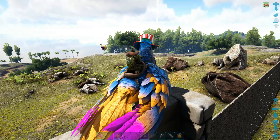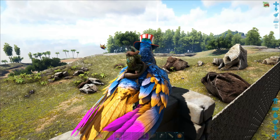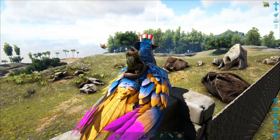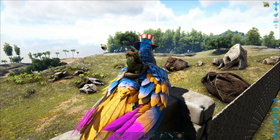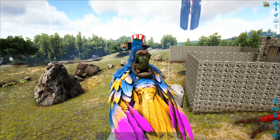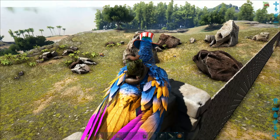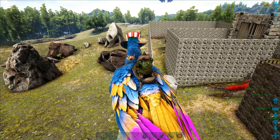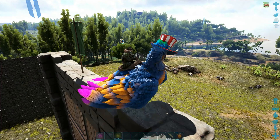There is one cave where the walls are quite low, but for other ones it's usually just a restriction at the entrance to stop you taking in big dinos. What you used to do is breed a pair of dinos and then walk the baby through the gap and mature it within the cave. But that was restricting because you couldn't get full imprinting. Now you can get that dino fully imprinted, leveled up, pop it into a cryopod, take it into the cave and off you go.